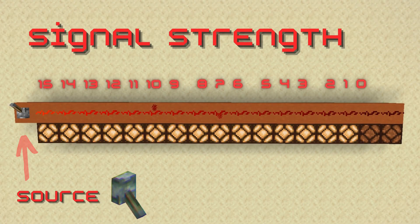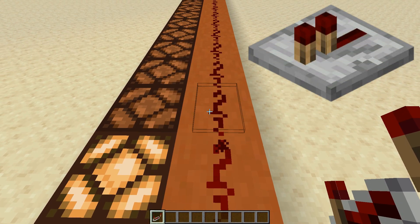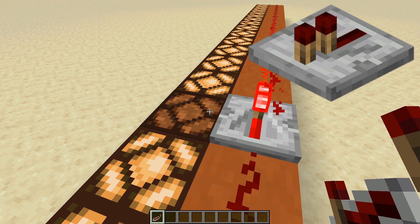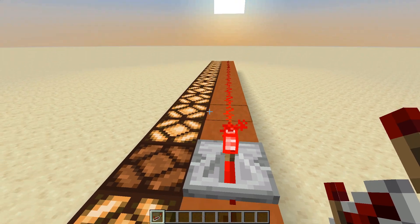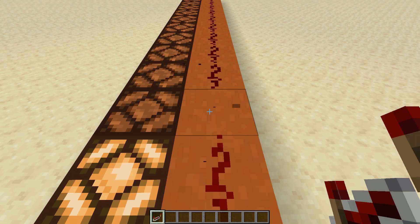Redstone signal has a strength between 1 and 15. The further it travels from a power source, the weaker it gets, until it stops entirely. We can use a redstone component called a repeater to repeat the signal. Repeaters reset any signal strength of 1 or higher that they receive back to 15. So if you want the signal to reach further than 15 blocks from the power source, you are going to need to use repeaters.